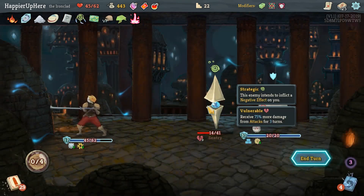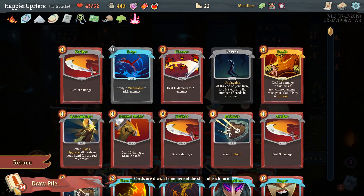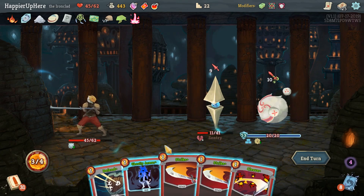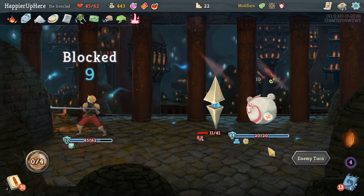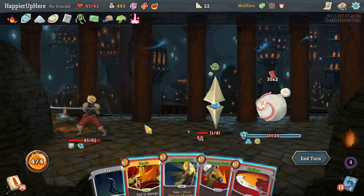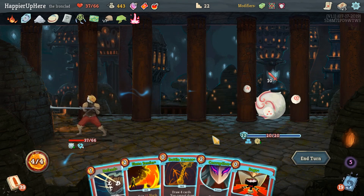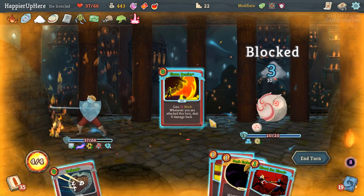Put the Defend back, then Apotheosis, Rage, Infernal Blade, Bash, and Iron Wave. The Feed is coming up in two hands - maybe we can hold the Sentry alive so we can kill it with Feed. We'll just try to defend this turn. Cleave is actually going to kill the front line - we don't want that. Let's target them carefully. We can kill now. Feed, Combo Strike, and then we should have defended a little bit - that was my mistake. I should have played the Armaments there. Corruption, Rage, and Battle Trance next hand. Once we play Corruption we should be pretty much fine.